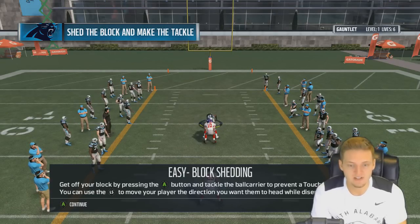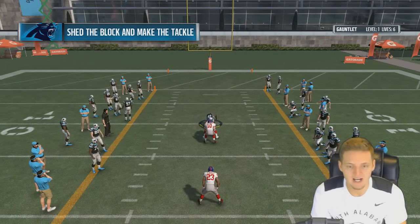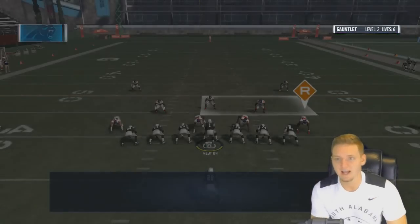Easy block shedding — get off your block and press A to tackle the ball carrier and prevent a touchdown. I'm usually really bad at these, but we got it that time. Level 2 confirmed.